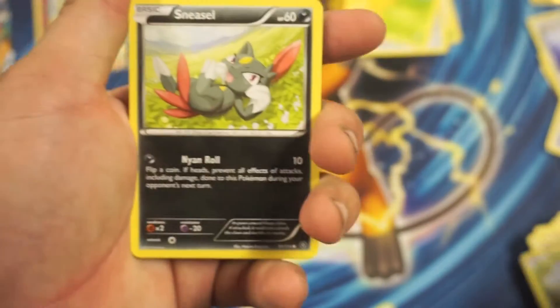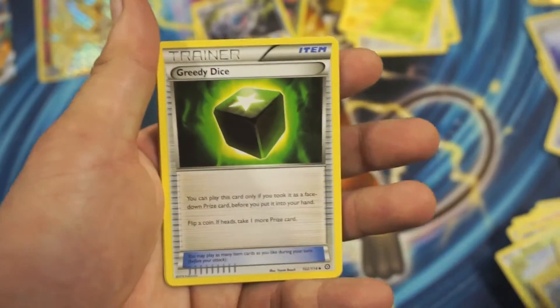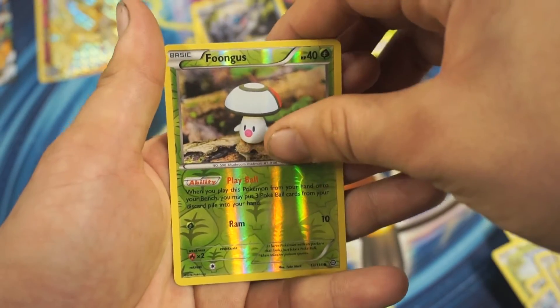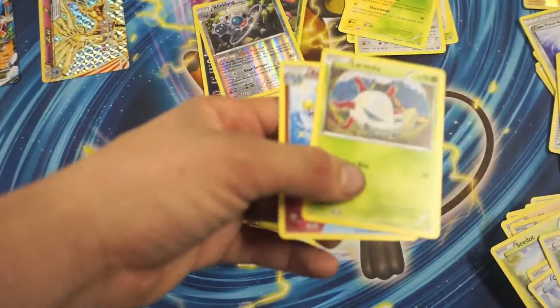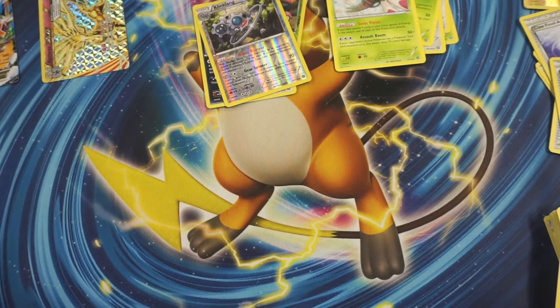So we got a C-Dot, Sneasel, Oshawott, Fletchling, Yanma, Buizel, Greedy Dice, Admiral, Larvesta, Fungus Reverse Holographic Rare — actually a common. I did the card trick wrong on that one. I believe Yanmega was the Rare.